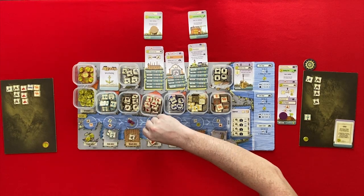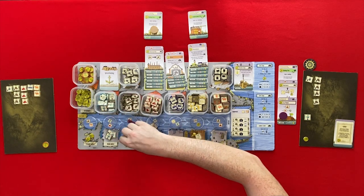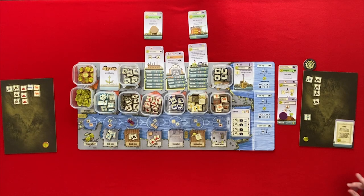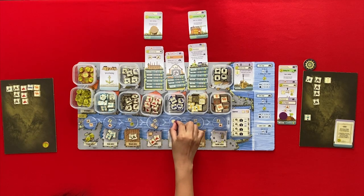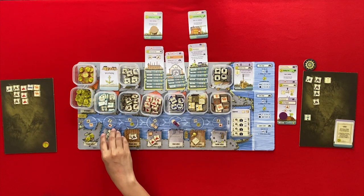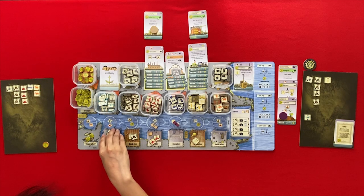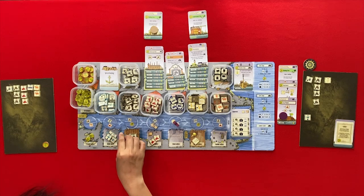There's a fish and a wood. Now we have to pay interest. You don't have any loans yet, and I have one, so there's my interest payment. I'll take the grain — if there's a harvest, I might as well start my engine. This will be a grain and a fish, and I will take the wood.